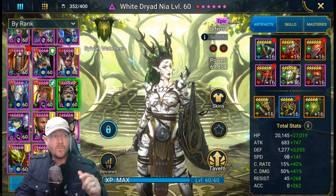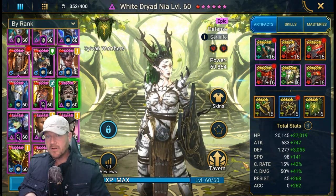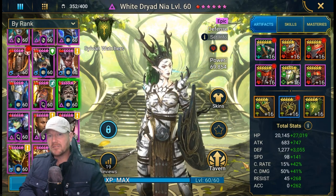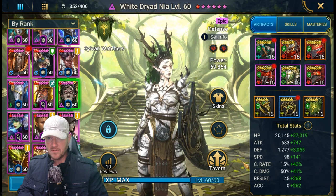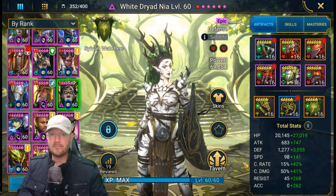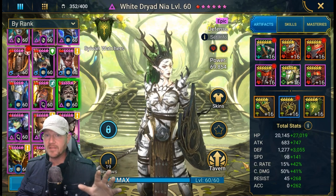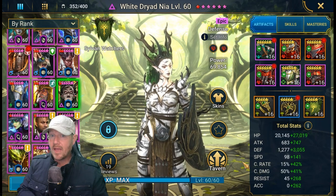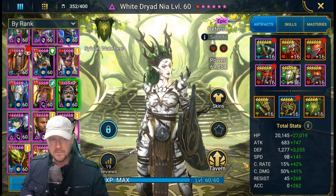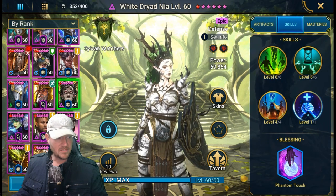Hey guys, Fusebox back on Raid Shadow Legends. We're going to go over White Dryad Nia because the Sylvan Watchers Faction Wars is coming out soon. They gave us some really good epics to get that three-star even if you don't have a revive. Ally protection is what she brings to help get that done, but her kit does something even more unique — it's just knowing how to make it do what you want.